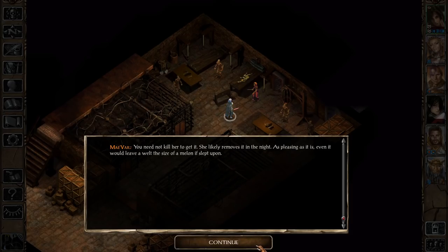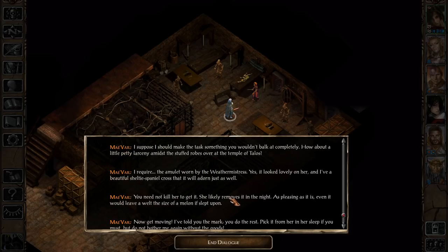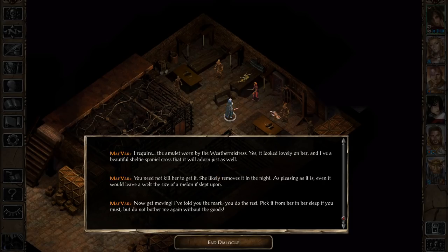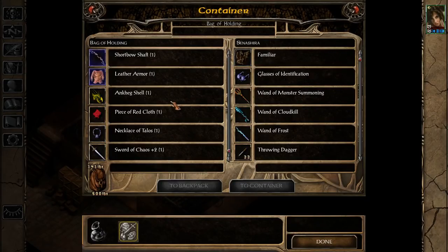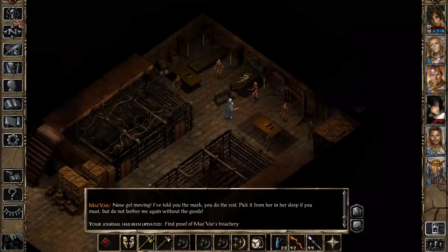He suggests going there at night because she likely takes it off before going to sleep. The cool thing about this mission is that if you have nine or less reputation, it's slightly different — he's going to want the statuette of Lathander in the Lathander Temple. If you remember from a previous episode, there was a locked safe in that temple, and that is where the statuette is. If you go there at night, the two guards on the way to that platform with the safe are going to be gone. Of course, we already have the Necklace of Talos that we've stolen earlier, so we can already give it to him.